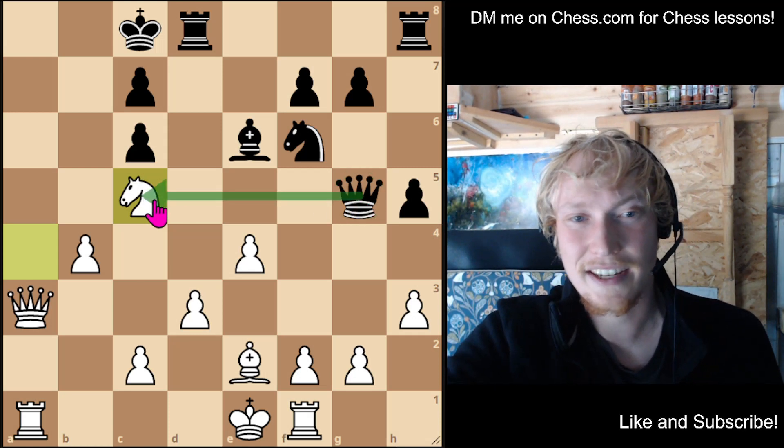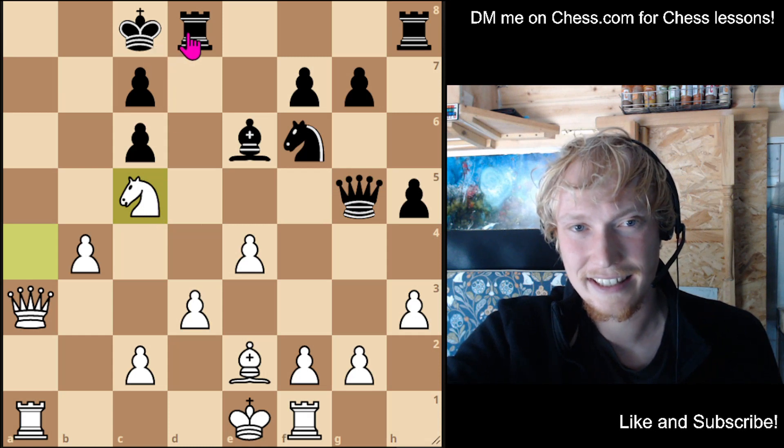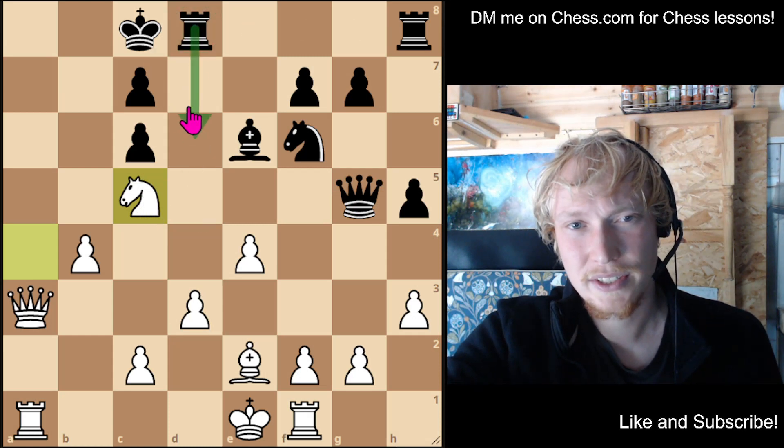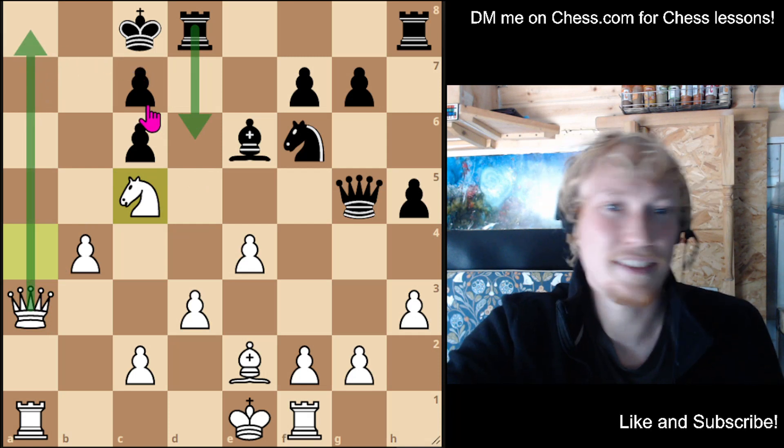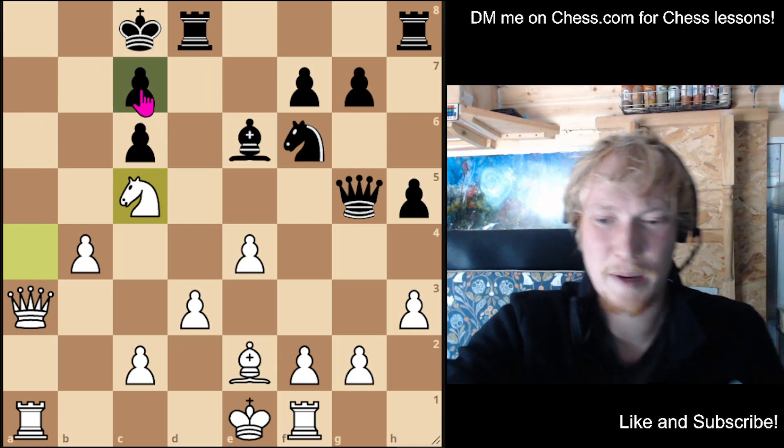I think they actually just have to sack the queen. If they lift the rook to try and escape — it's still checkmate. Just devastating there for my opponent.